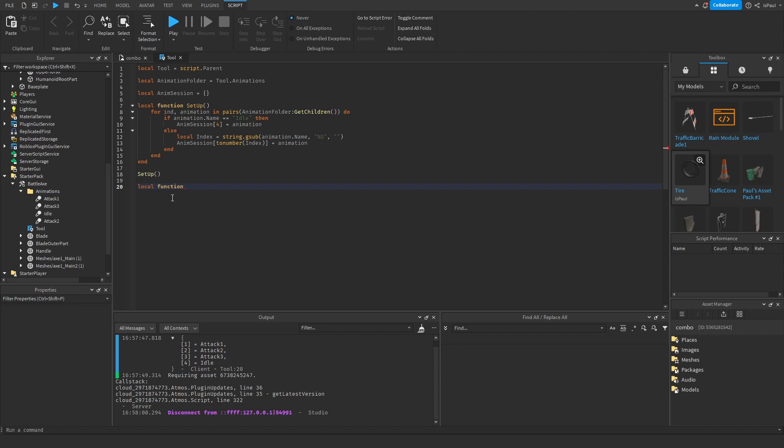Now we just need the combo. Add another function named 'onActive' and connect it to the tool's Activated event. To make the combo system we need a few variables: currentClick, currentCooldown, a comboBreak, and an attackStreak. All of them are going to operate on a clock, so we do 'clock = os.clock'. The comboBreak can be about 1 second for now.